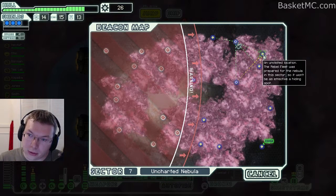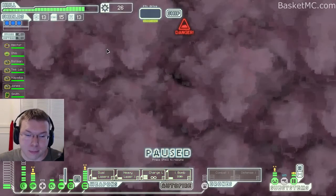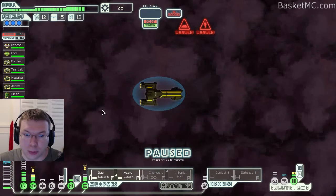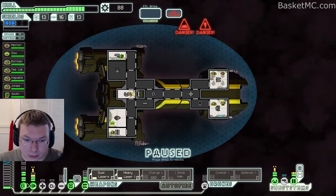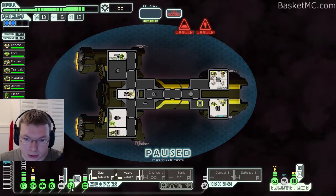I think we can probably go here, here, and then here and down. Nothing here. Low power. Intruders on board — we got a bunch of money though, wow, nice! We have a bunch of guys in that part of the ship so we should rearrange some of this.